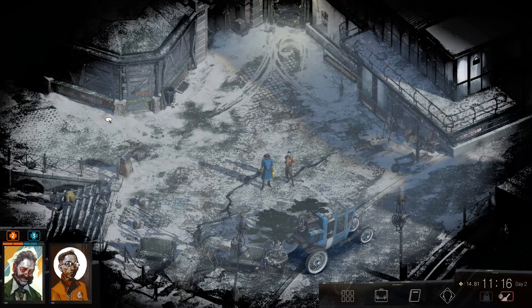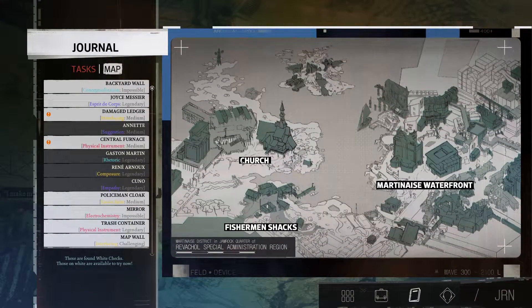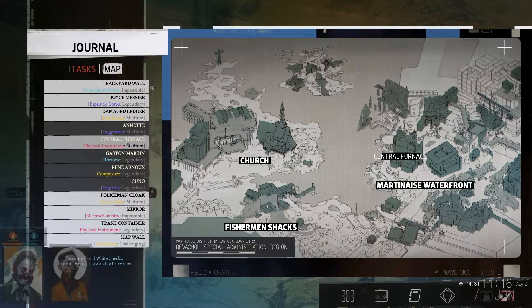Hello and welcome back to Disco Elysium. We have a few quests which have updated since last time because we've got some other stuff to do with them. The Damaged Ledger - we have an extra clue about that, which is in our inventory. And Central Furnace - I don't know why we've got an extra positive on that, but we should try it again.